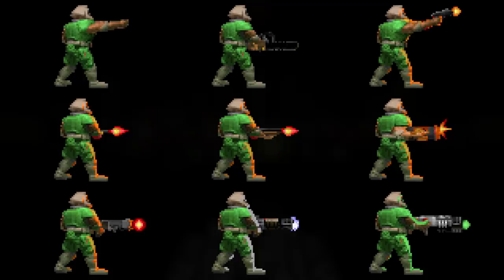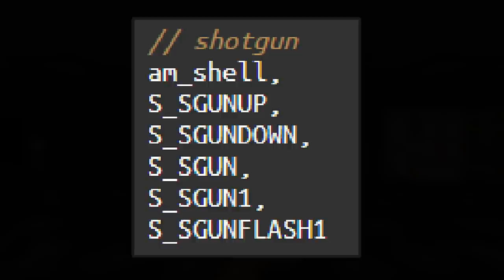How do you kill stuff in Doom? Well, with weapons of course. Doom II has a roster of 9 different weapons, each with their own purpose and importance. Before we go and check out each weapon individually, let's take a look at how weapons and ammo work in general.